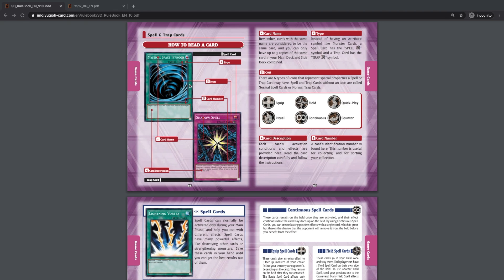Spell and trap cards are pretty similar in how they're designed. Spell cards have a blue background — as you can see here with Mystical Space Typhoon — and trap cards have a purple background. They'll say spell or trap card. Like monsters, they have a card name, and they have a type — literally just spell or trap. They may also have a different icon depending on what kind of spell or trap they are.